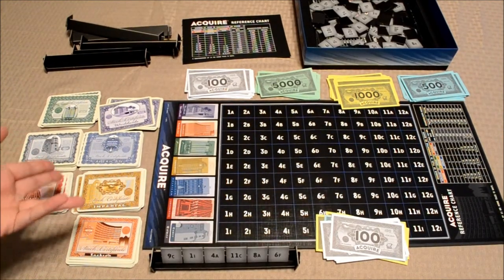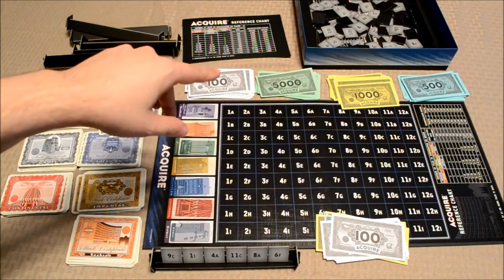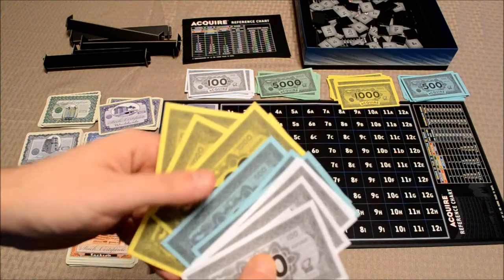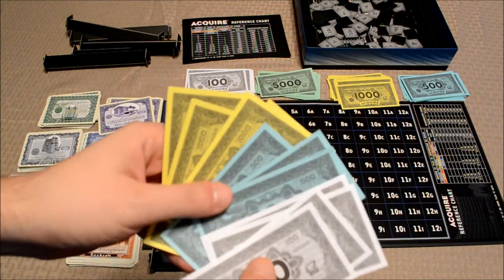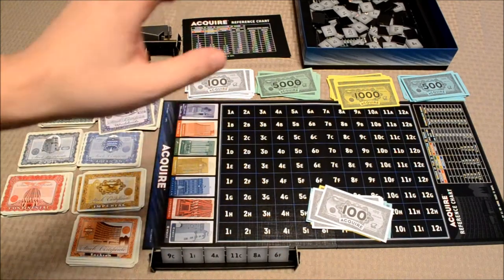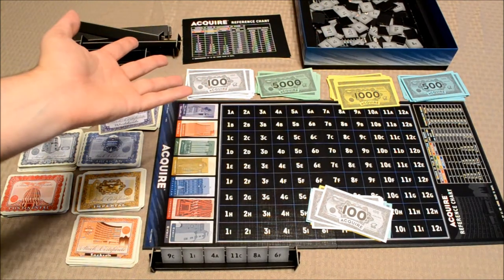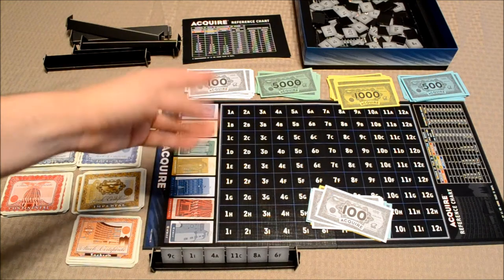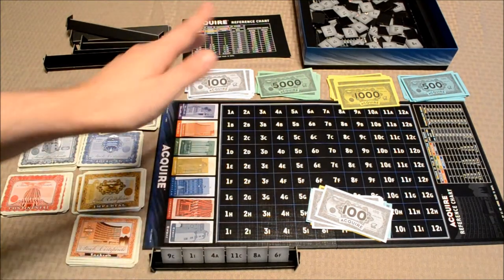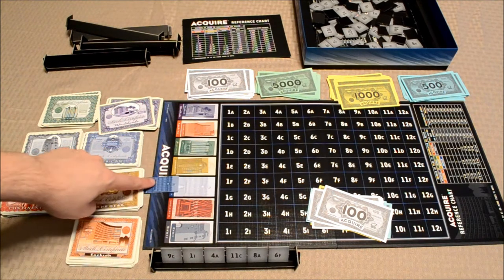Setting up the game is pretty easy. All of the tiles are placed face down and mixed up — basically shuffled. Once that occurs, each player will get $6,000 worth of money: $4,000 and $1,000 bills, three $500 bills for $1,500, and five white $100 bills, for a total of $6,000. Now before players draw tiles, each player will pick up one tile randomly from the stack and compare them. The one with the highest value, closest to A1, will go first. After that, they put the tiles back and draw six randomly to put into their hand. Finally, you'll put the hotel markers right along the side — there's a space for each one.